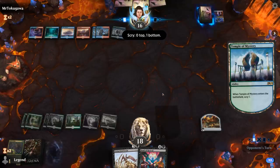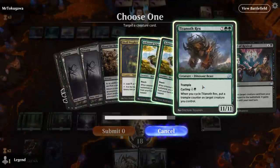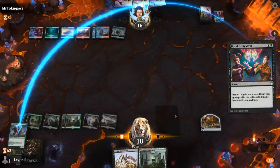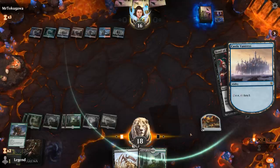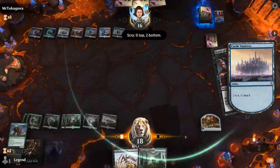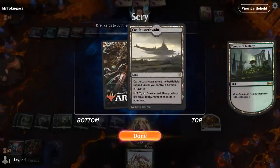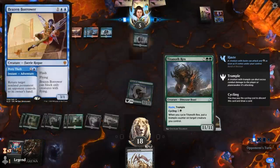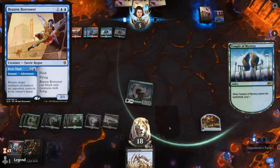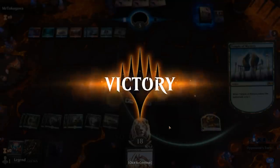Hopefully they're out of counterspells. We will get to hit for 11. And even if they have a Brazen Borrower to bounce this, I'm one land away from just hardcasting it again. Opponent concedes. So we had to fight our way past a bunch of counterspells, but once we got to stick the Titanoth Rex they didn't have a great answer. Onto the next one.